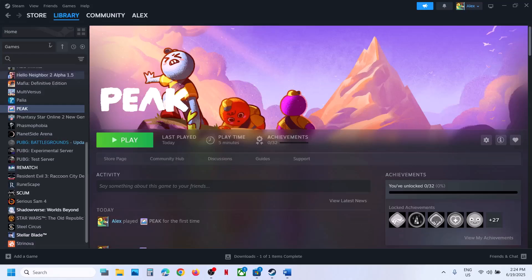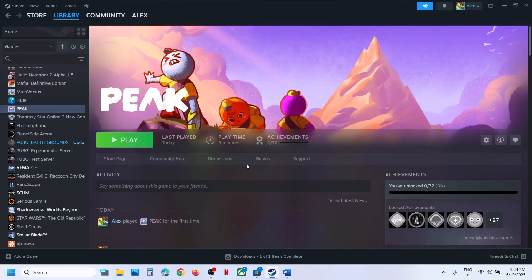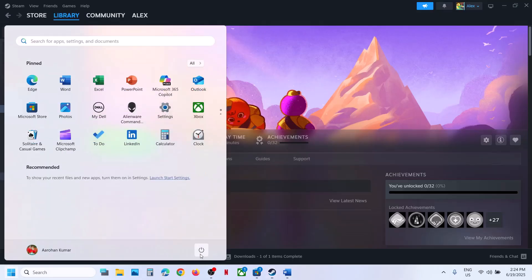The first step is to restart Steam. Go to Steam, click on Exit, then relaunch Steam and check. If that does not work, restart your computer — do not ignore this step. Restart your computer and then check.